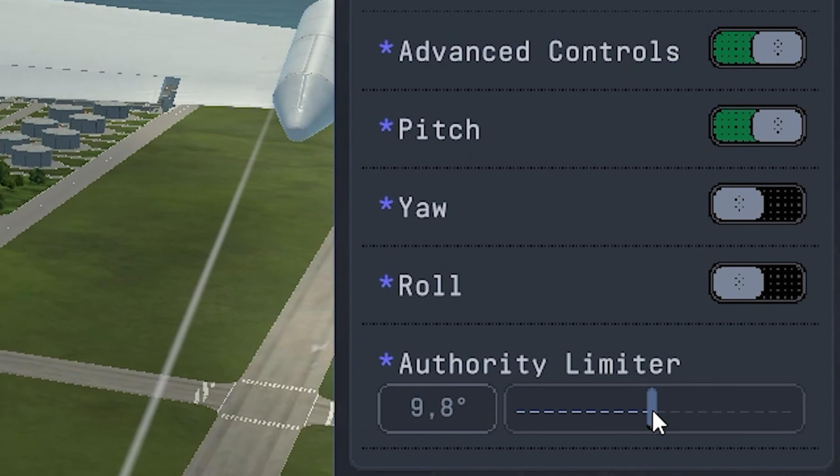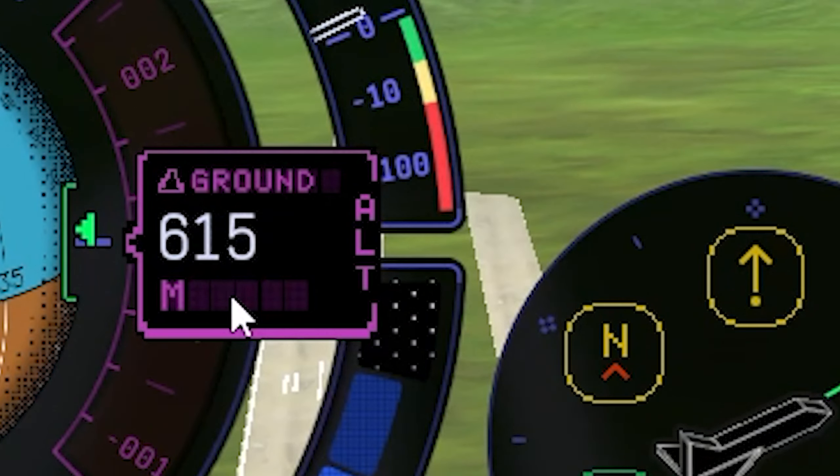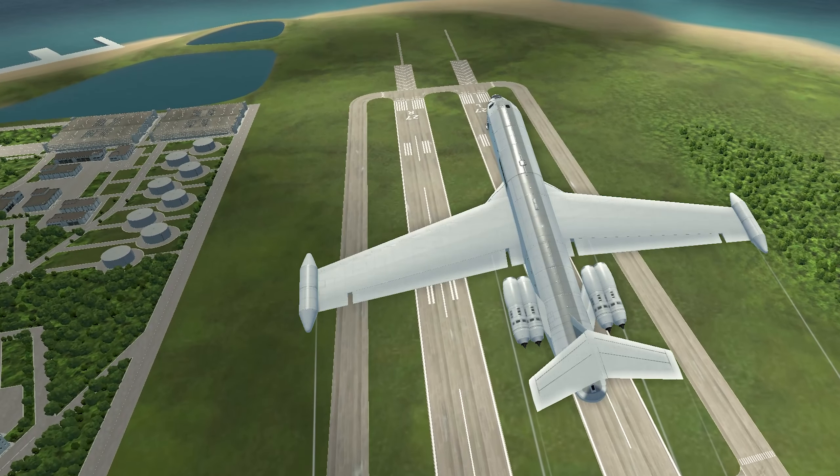I will put down the authority limiter of the rudder here, since we don't need so much — down to 10%. This should be enough. We're gaining a good amount of altitude, and we haven't even reached the end of the runway yet.